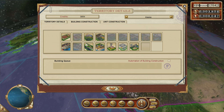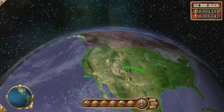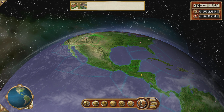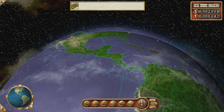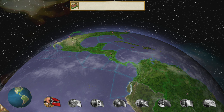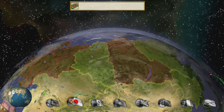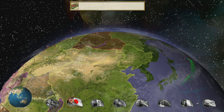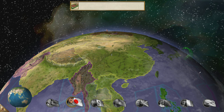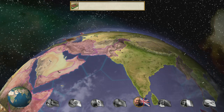Let's check what could be built here. We could build another research center here because we may as well increase our research potential. We have quite a bit of money, so that would be nice. Let's just do that everywhere. It does cost some maintenance, but researchers can give you such a great advantage. I remember researching the steel or metal alloy upgrades, and that gave me a huge boost as Germany because suddenly we had access to way better tanks — it wasn't incremental, it was a huge step forward.